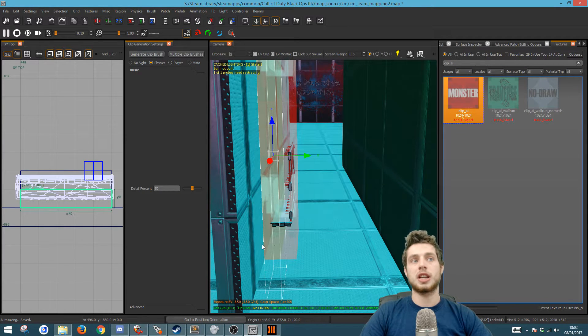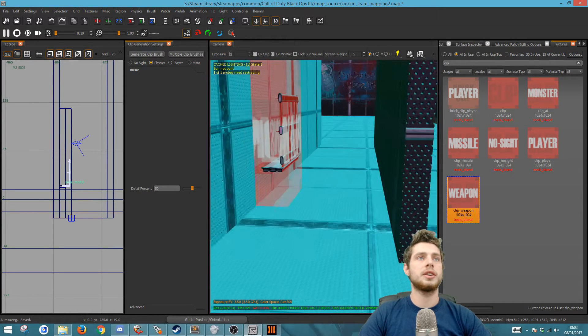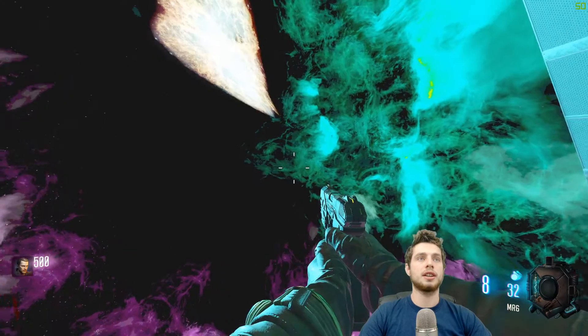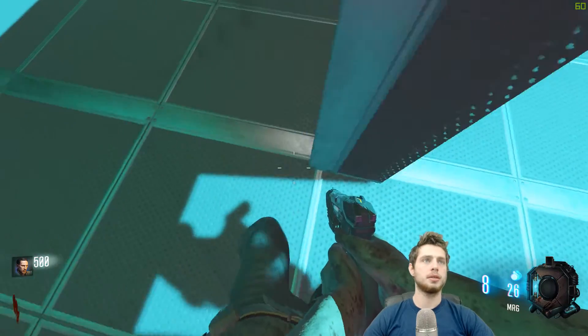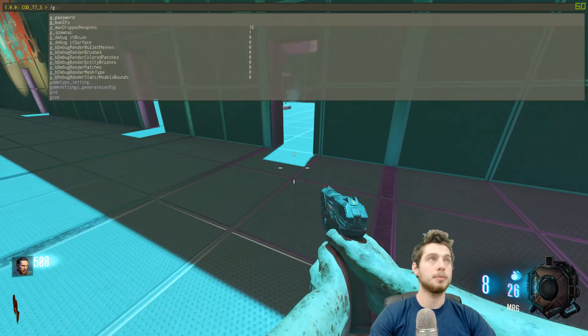We use the player clip and replicate it, then add a monster clip — called 'clip_ai'. So we go up and do 'clip_ai', so the monsters go around it a bit. We also add a weapon clip on the face here so it deflects grenades. Clipping this way with player clips that are more constrictive and monster clips that are less constrictive means you don't run into the same problem. Back in the game, it doesn't look different, but you can't walk through it and it prevents zombies from piling up.